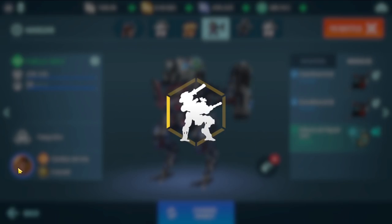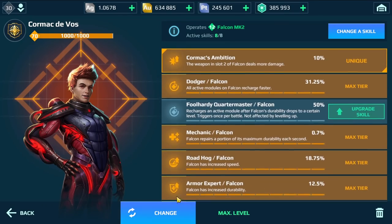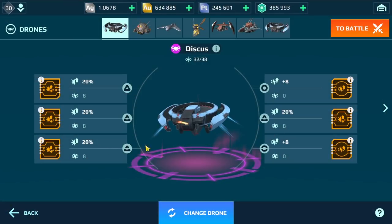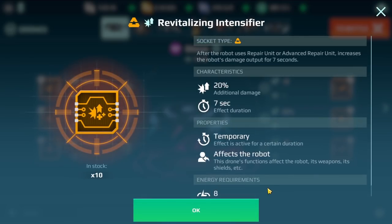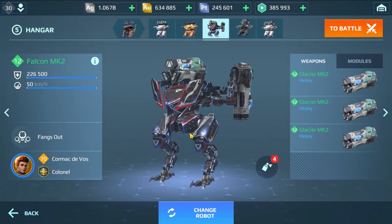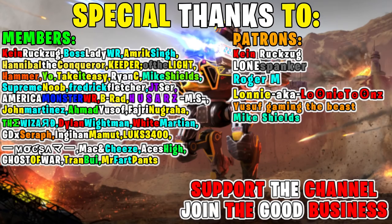That was the gameplay — we dealt almost three million damage and got six kills, doing very well. Here is what we used: the Cormac Divorce pilot, the Overdrive, and I'll show you the drone — the main drone we use with Revitalize and Intensifier for extra damage. Tell me in the comments what you think about the Falcon with the 300 damage. That was it for today's video. A big thank you to the Patreon members on this channel.